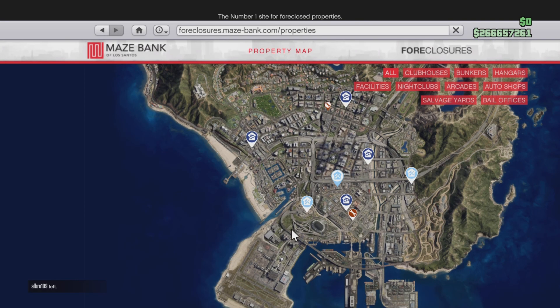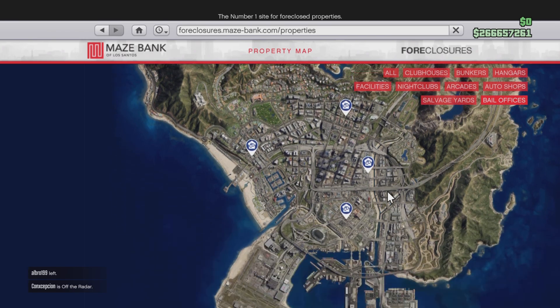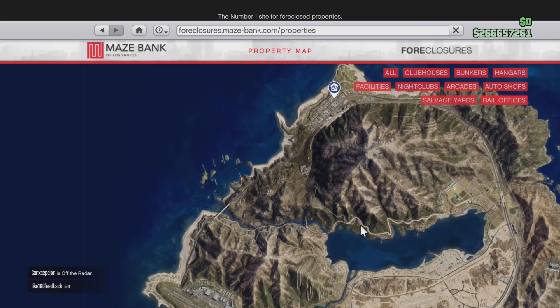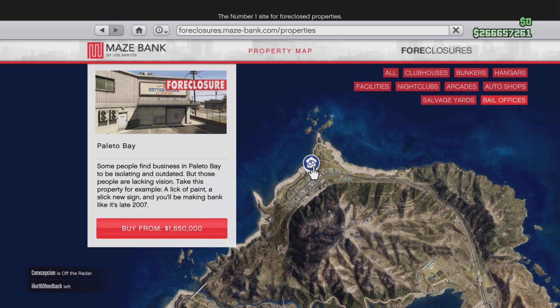I'm on the in-game website — it's called Maze Bank and these are bail offices. We have four in the city and one outside of the city. This outside-of-city one is 1.6 million — this is only for players that don't have much money. I recommend if you really have money, do not buy this one. Save up more, grind more heists, grind more contact missions, get your money up. Do not buy this one — it's the worst one.